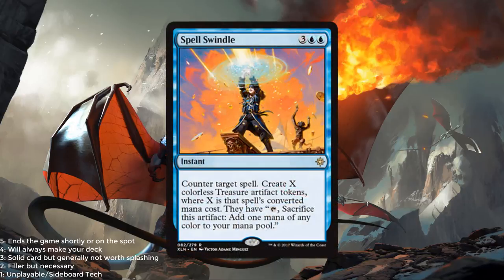Spell Swindle — now this is a sweet one. 2 blue and 3, instant, counter target spell, create X colorless treasure artifact tokens where X is that spell's converted mana cost. This is like a 5-mana Mana Drain, but the nice thing is you don't have to use that mana immediately — you can have the treasures later in the game. Can you imagine countering a spell that costs 5, getting 5 treasures, and being able to cast multiple things a turn with the excess mana, or utilizing treasure synergies? I like this card a lot. I'm going to give it a 3 out of 5.